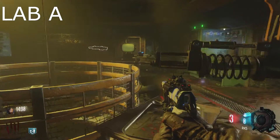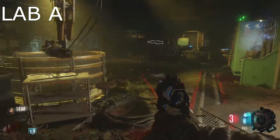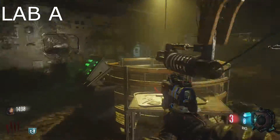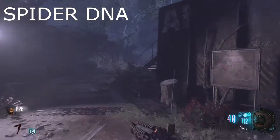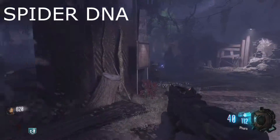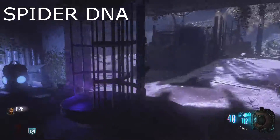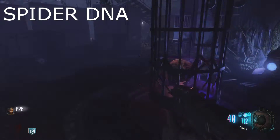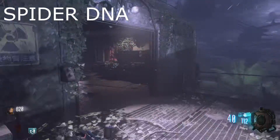...sticks a needle — that dirty great big needle — into the spider and extracts some DNA from the spider. How cool is that? So this is basically the first part of getting the wonder weapon. You just turn here and that should get attracted into there hopefully. Power storm — hopefully the power is still on.